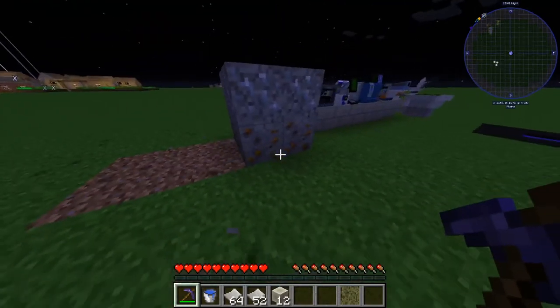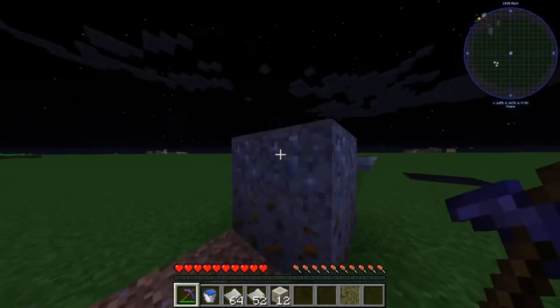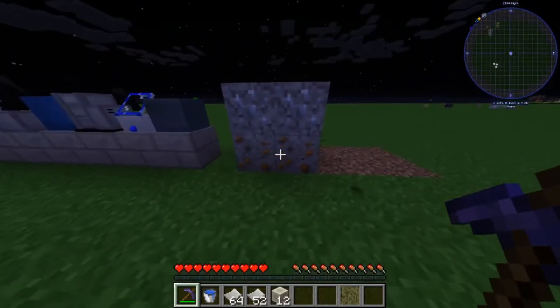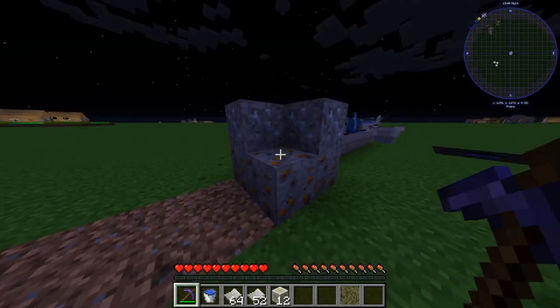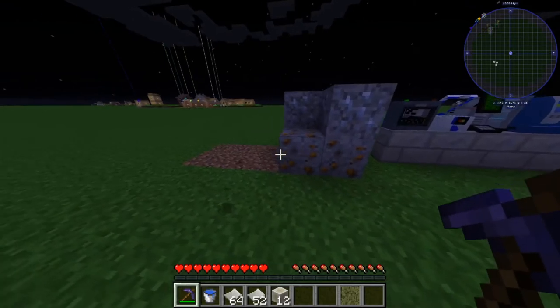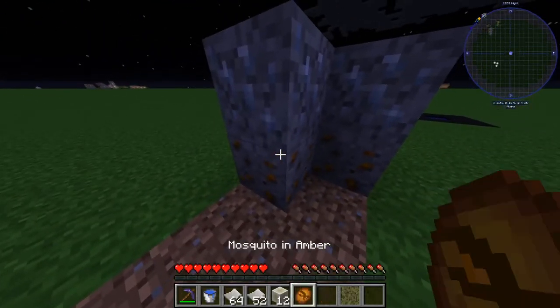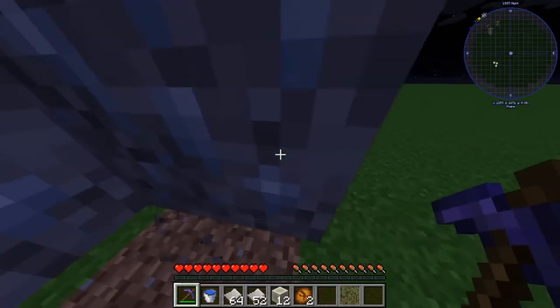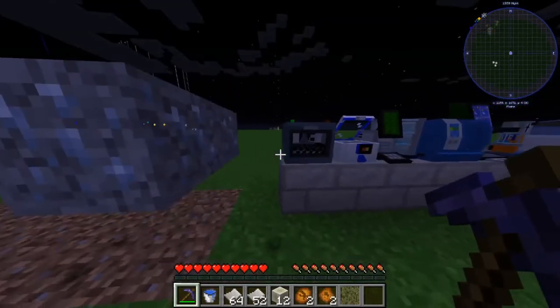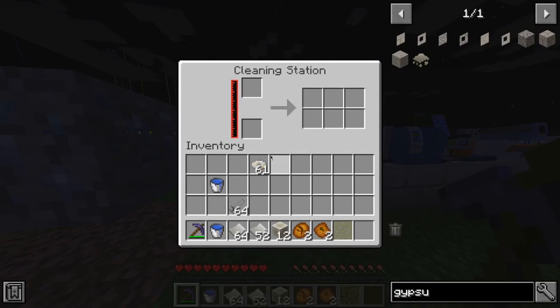Here we have ice shards and amber. I'm not really sure how you mine ice shards, but they give you a sea lamp or whatever. Then you have amber, which gives you a mosquito in amber. We have four of those and I'm going to mine them real fast.